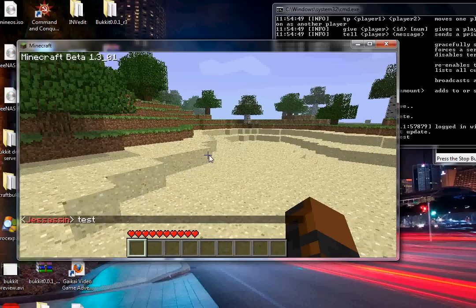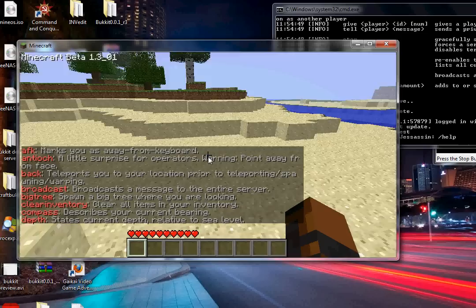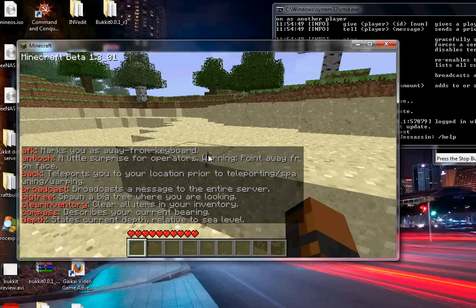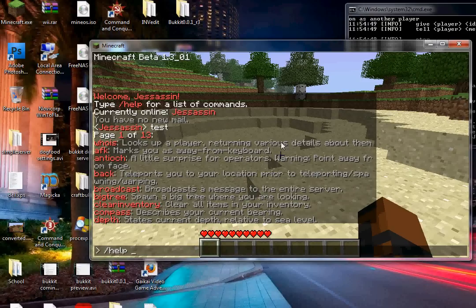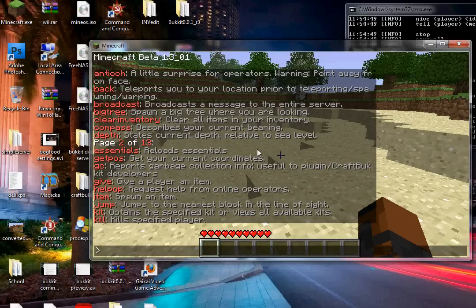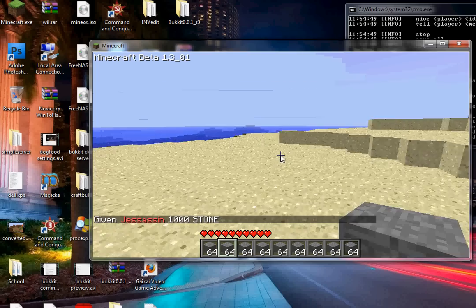If you type /help you'll see help page one. It says one of 13 pages, so type '/help 2' to get to page two. You can navigate through all the pages that way. For example, '/give 1 1000' gives you 1000 stone — it's pretty simple to get used to the commands.